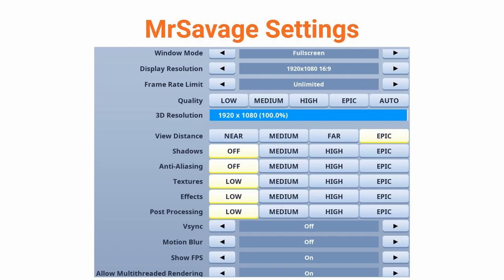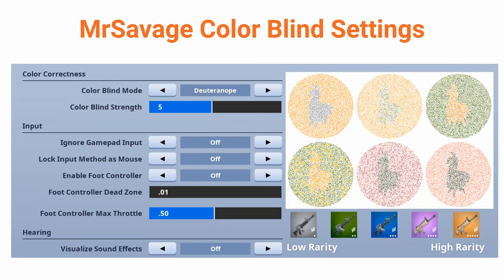He has V-Sync off. V-Sync is vertical sync and is used for screen tearing on older monitors, but it can cause input lag, so most people will want to turn it off. Motion blur is off, of course, because it can just cause sickness and there's no reason to have it on. Show FPS is on so we can see when his FPS dips at any point, and he has allow multi-threaded rendering on, because this can help CPUs with many cores like the i9-9900K. The final thing is the colorblind mode, which is Deuteranope 5 — this can help you see through the storm more, and it makes sense for a competitive player who wants every advantage.